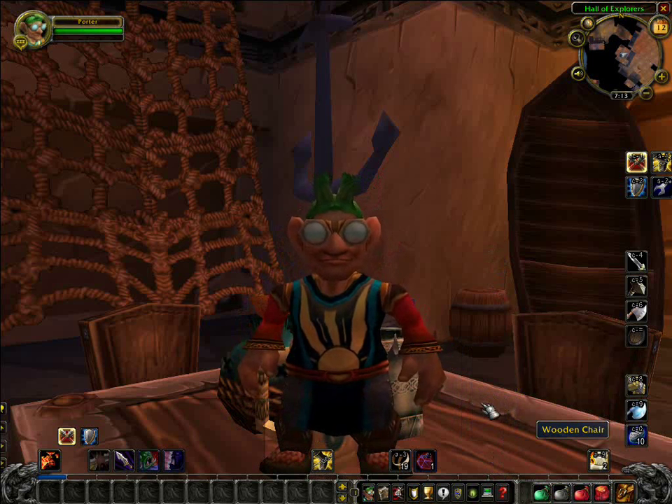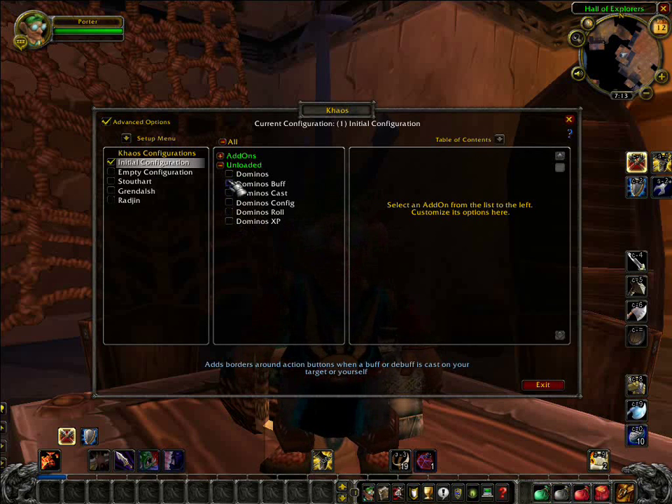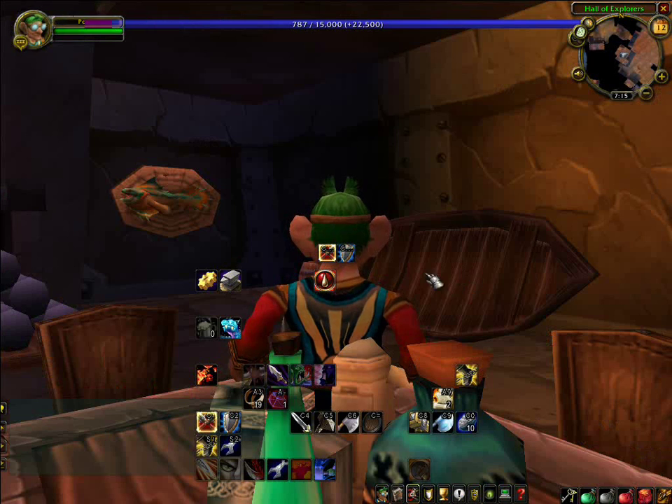So first off, we're going to bring up Dominos. There are all of these mods right here and we're going to turn them all on. There are separate mods for the buff bar, the cast bar, the configuration window — which marries into the new mod interface panel on the main Blizzard interface window — and we'll show that to you. There's a roll window for your loot rolls and a replacement XP bar.